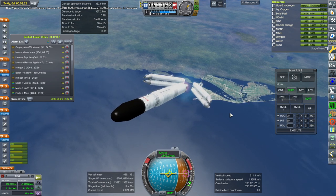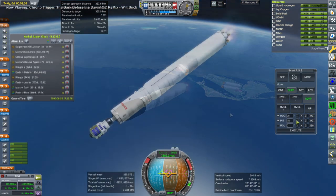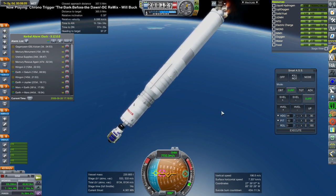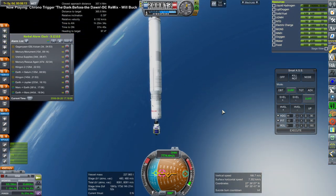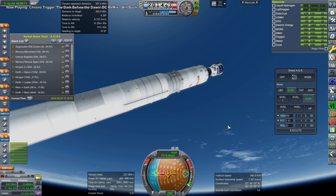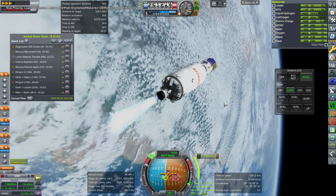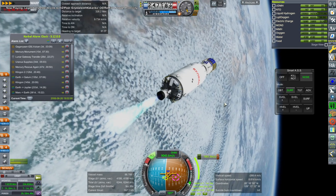Off go the boosters and the core continues. We have to manage our ascent a little bit here — we had a lot of vertical speed, it turns out, and I only appreciated that late. Sometimes it's because I'm talking with the livestream people. Off goes the first stage on a disposal orbit. And the second stage completes orbit and then manages to transfer to the moon.